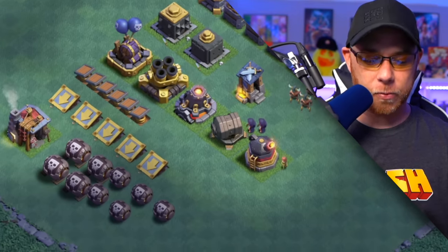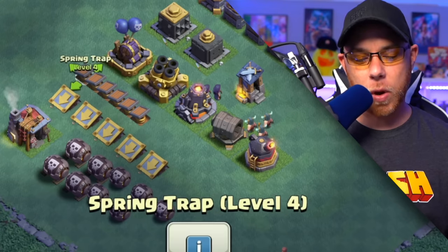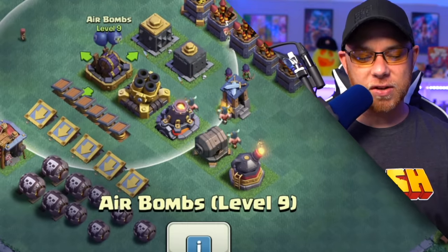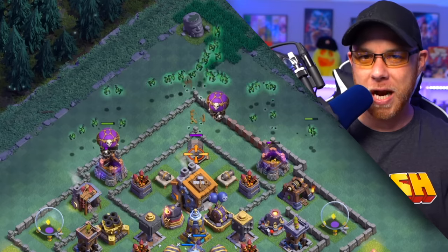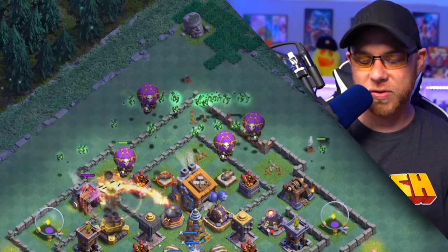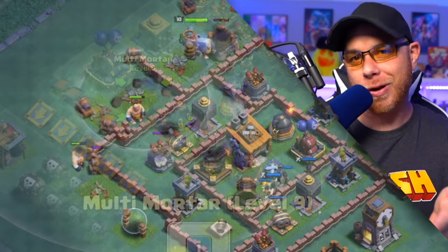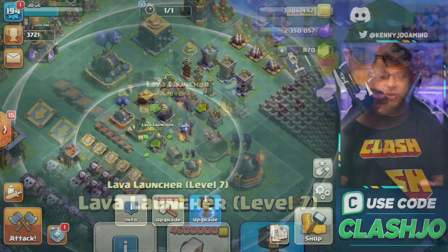Then I started upgrading the mega mine, the push trap, and the spring trap to the maximum level for Builders Hall level 9 — they're cheap. Then we moved into upgrading the air bombs because we have to deal with those beta minion drop ship armies, which are a super powerful army at Builders Hall level 9. Then we upgraded the multi mortar by one additional level to slow down cannon carts, and now we're at the lava launcher.